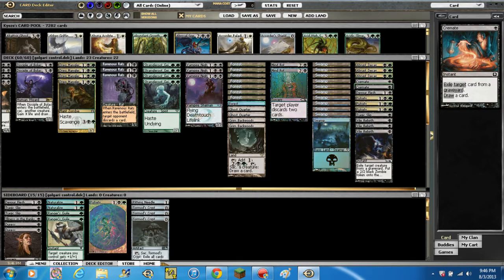We've got 2 Cremate — black instant. Exile target card from your graveyard, then draw a card. Say you're playing against a Reanimator deck — you don't need that thing in their graveyard, so go ahead and draw a card. It's a good card.